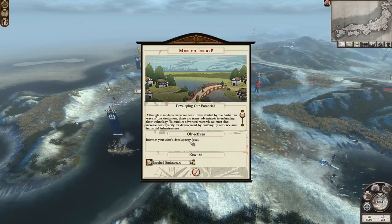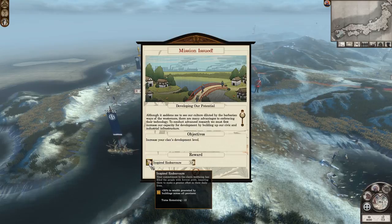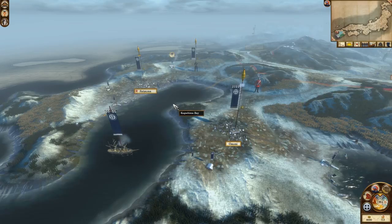Straight away we get a Mission Issued pop-up. It tells you a little bit about what's going on and then gives you an objective. In this case: increase your clan's development level. My reward will be 12 turns of Inspired Endeavors — a plus 50% wealth generated by all buildings across all provinces. Quite a good reward to get early on, and we're straight into the campaign.